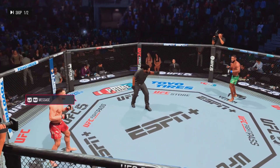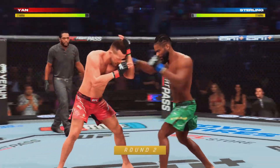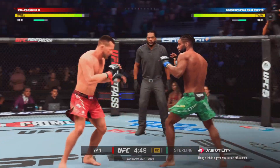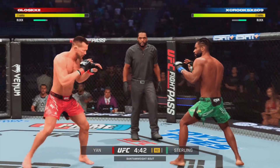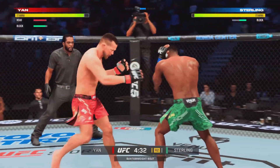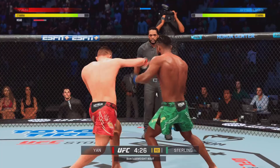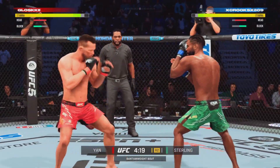Here we go with round two. Effective use of the jab by Pyotr Jan. He's really starting to put together some significant body shots here — these are gonna take their toll as this fight goes on. A big strike lands and somehow his opponent's chin held up, but you do not want to be on the receiving end of those types of strikes.